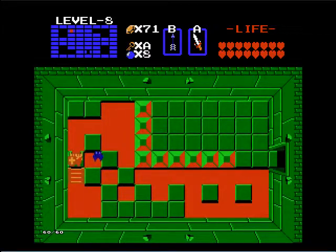Hey everyone, SillyCat2 here, welcome back to more Zelda Classic. You may be wondering why I have the red ring, the silver arrows, and the magic key.